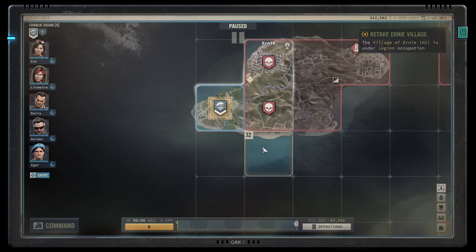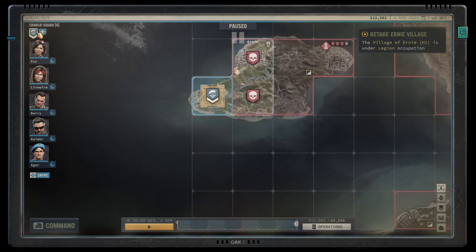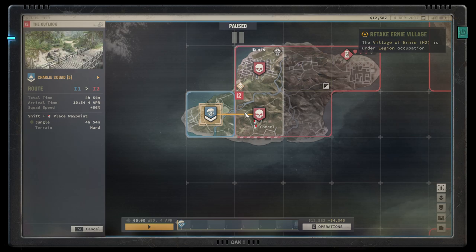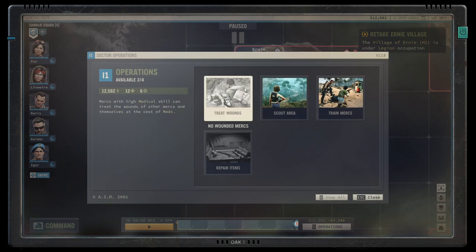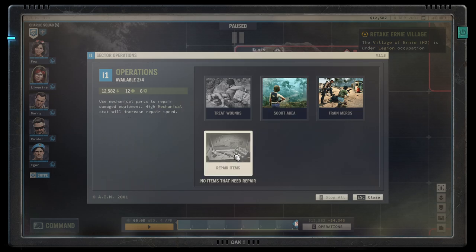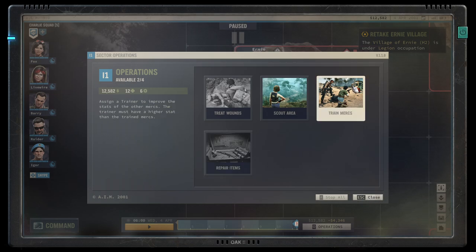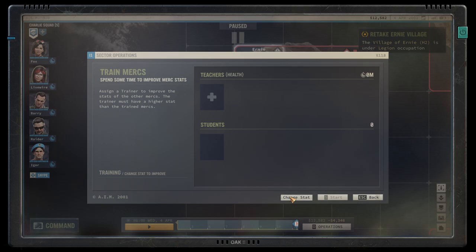Press M to open the tactical/strategic map — this is where you conquer the world. Move the selected squad by left-clicking a sector, then left-clicking again to confirm the movement order. Shift+left-click places waypoints to dictate a specific route. You can also perform operations here: treat wounded soldiers, scout the area to gain intel, and most importantly, repair your gear when it gets worn down.